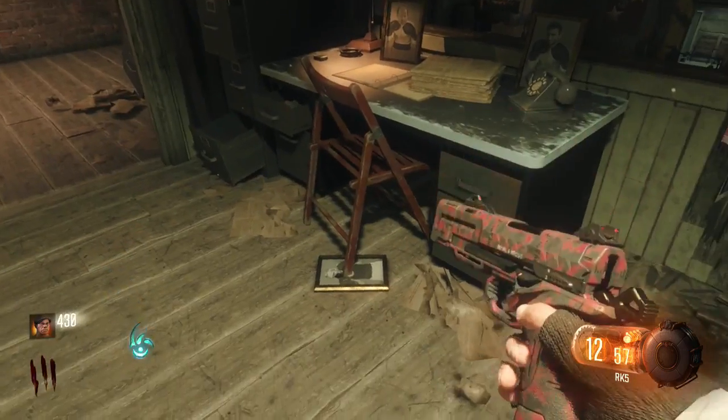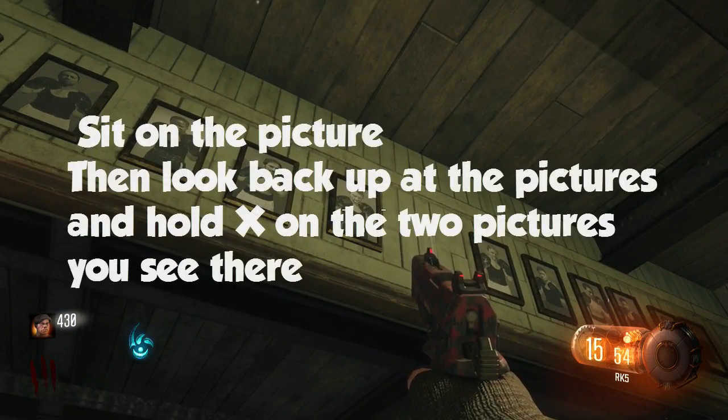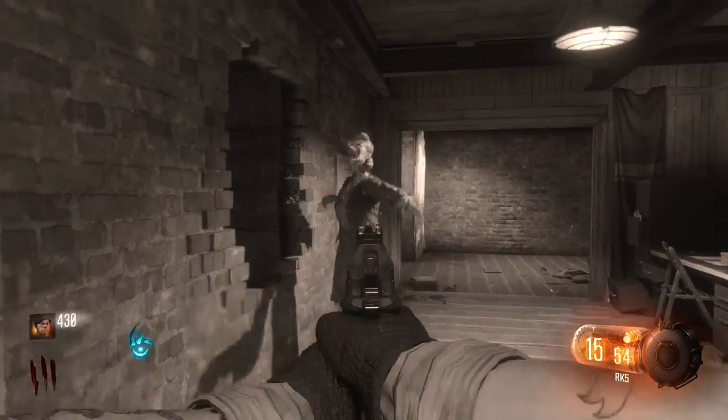You're gonna want to shoot the one in the middle — it should fly off. Of course there's a code right there, but everyone already knows about the code. So what you're gonna want to do is sit down and then look at one of the pictures again and hold X.